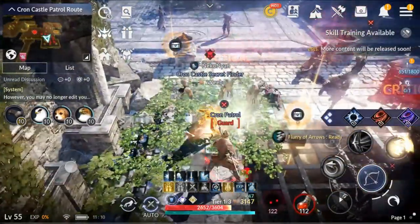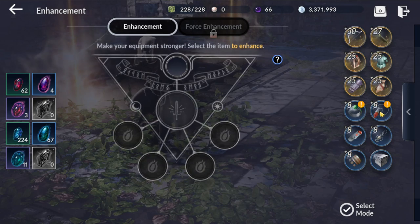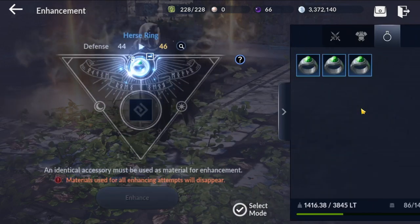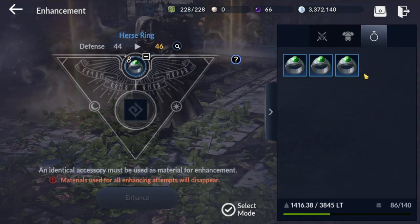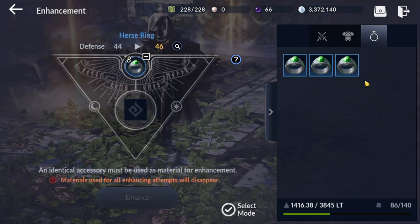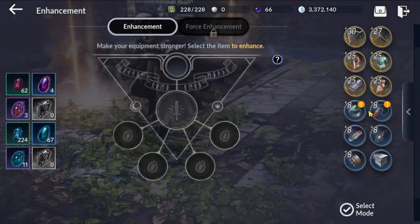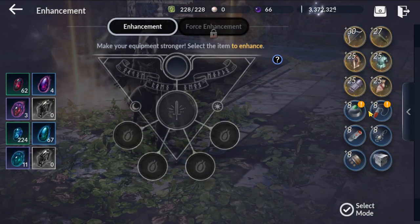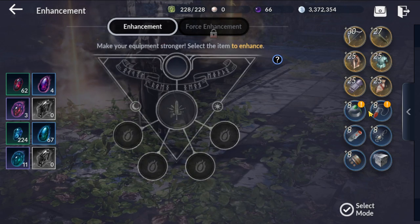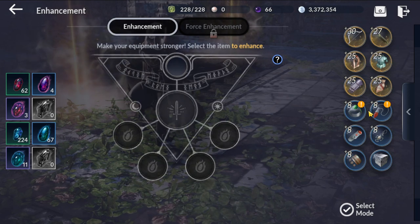Something else to talk about is upgrading. If you open up your black spirit and go down to enhancement, you'll see an apostrophe mark above a piece of jewelry. What this means is that you have another jewelry of a similar type and you can use it to upgrade. You click on it and it will show you the duplicates that you have. When you're questing and it brings up the quest interface and offers you a jewelry piece, this is the excellent automation mark that will appear beside a jewelry piece — it's telling you that this jewelry piece is the one you're currently wearing, so it's an easy way to tell which ones to take to save yourself black pearls.